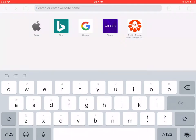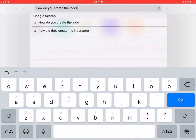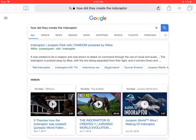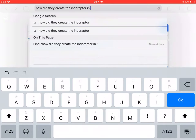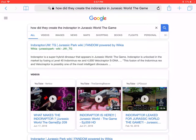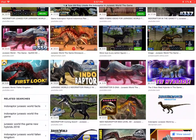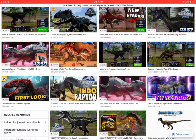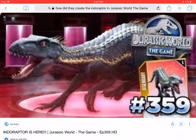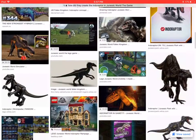I'm going to Safari really quick just to search how do you create the Indoraptor in Jurassic World: The Game. Let's see what comes up. Let's see if we can find like a recipe or something somewhere here. Yeah, you can find recipes. I don't really know where it would say, but it said you need Velociraptor DNA for the Indoraptor.